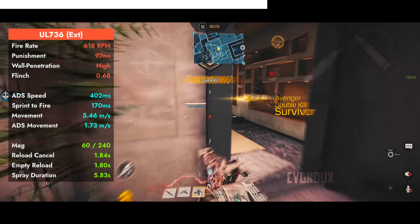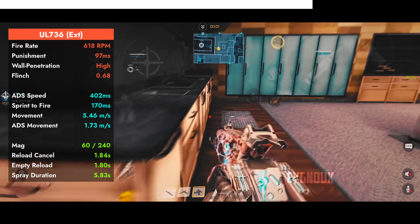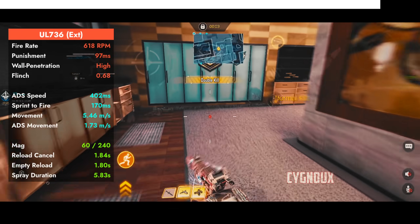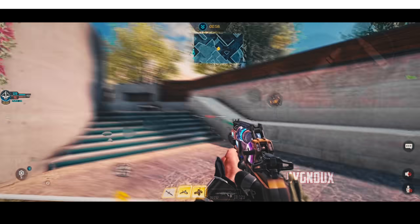UL736 is a bit weaker when it comes to bullet impact, making enemies flinch by only 35%. Max mag size is lower at 60 bullets, needing us to manage ammo consumption. However, reload speed is faster, which helps. It features LMG cons like slower ADS speed, slower ADS movement, and slower weapon swap times, so we have to play passive to get the best out of it.